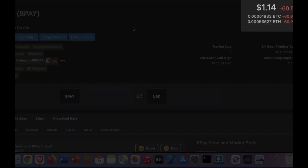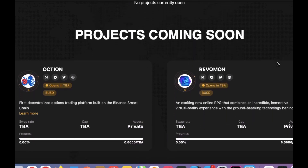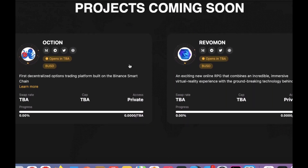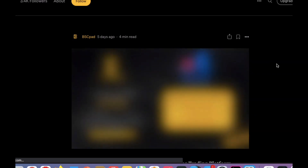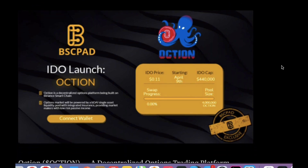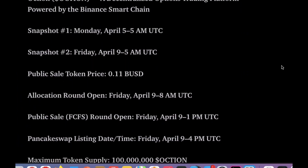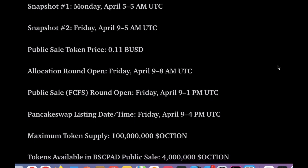So those are some pretty good results, I think. You'll be able to view the upcoming projects with links taking you to the Medium article and giving you some important info, like from when to when you have to have the BSC Pad token in your wallet, the token price, allocation date, time, as well as relevant information about the IDO token.